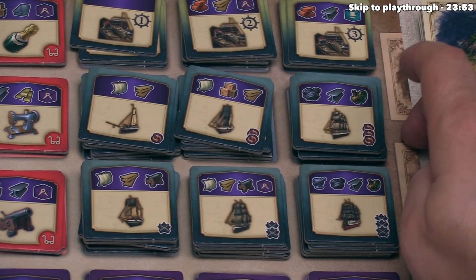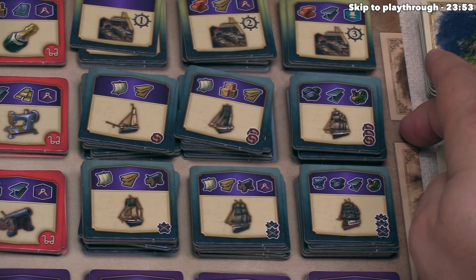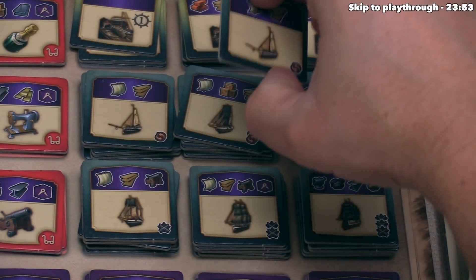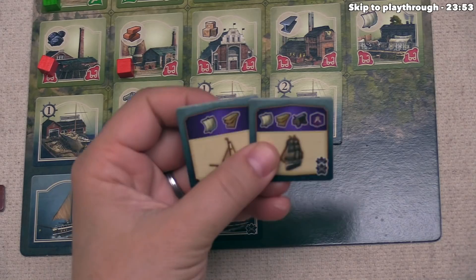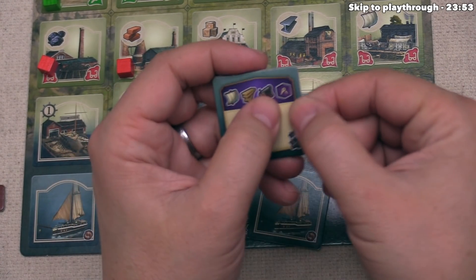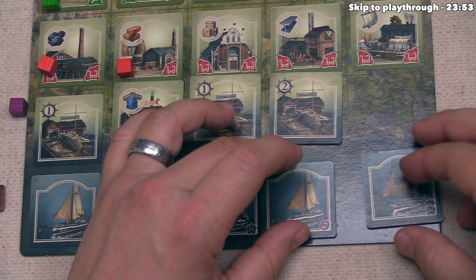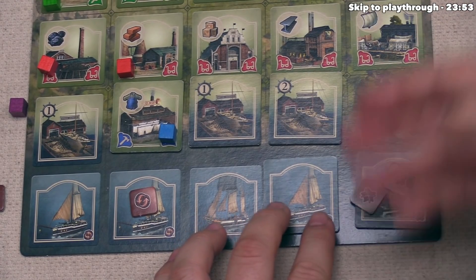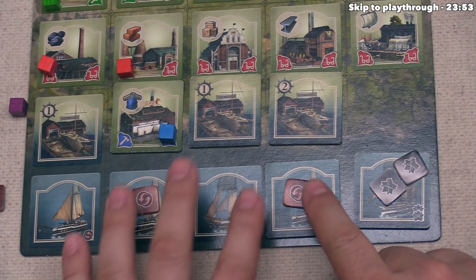The level of ships is shown in the bottom right corner — it tells you how many tokens you get for each ship: one token for level one ships, two for level two, three for level three. To build them, you need a shipyard of at least that value. You can build as many ships as you have shipyards. Ships often require sails; later ones require steam engines. When you place ships in front of you, you immediately gain the indicated tokens.